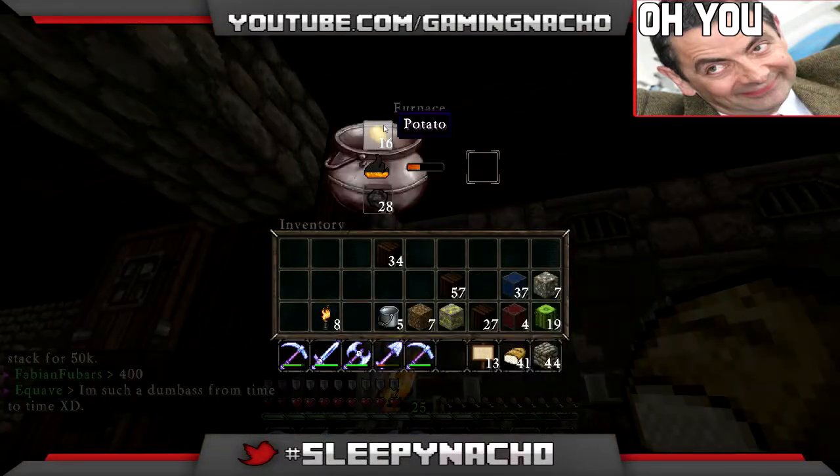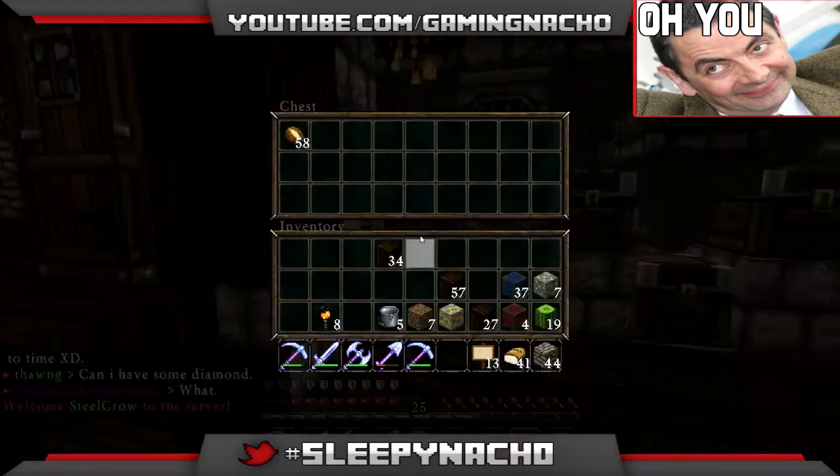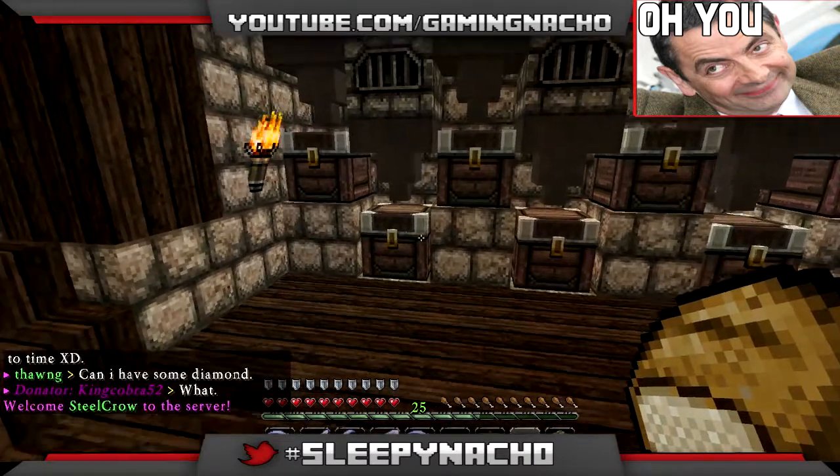Basically we put stuff in here and then it falls into the chest. Cooks them for us and stores them for us.